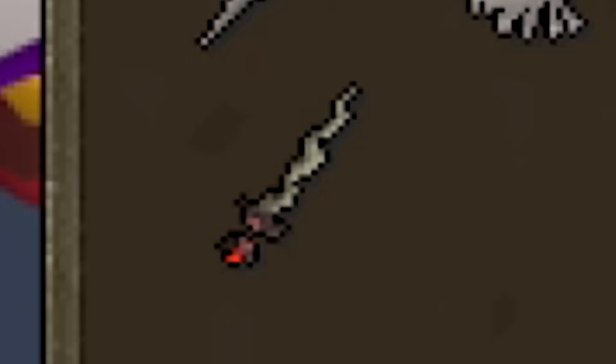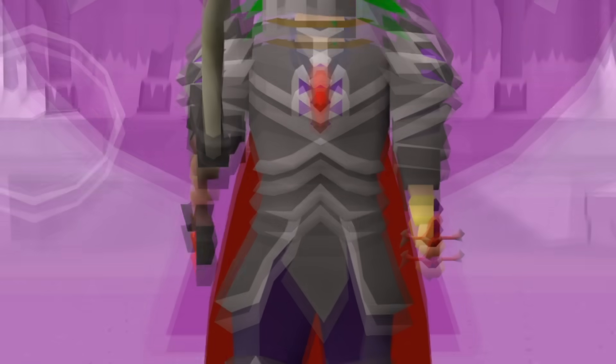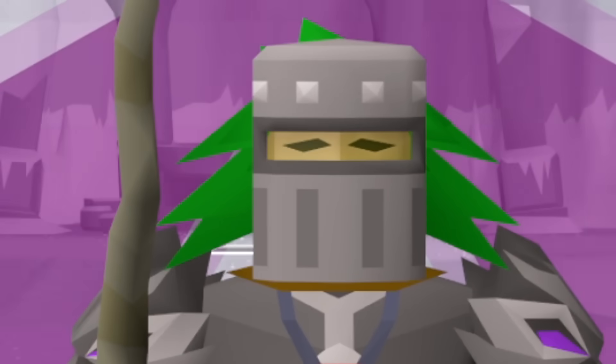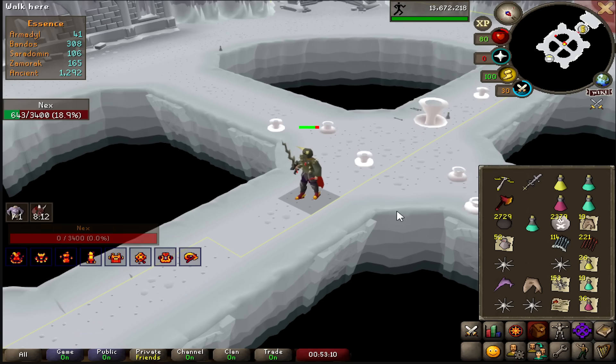In the previous episode, I tested the power of the Ozmutant's Fang, putting it to work by soloing Nex not once, but 50 times, and in doing so, obtained full Torva — pretty much. You guys didn't actually think that I'd finish Nex without having full Torva, did you?